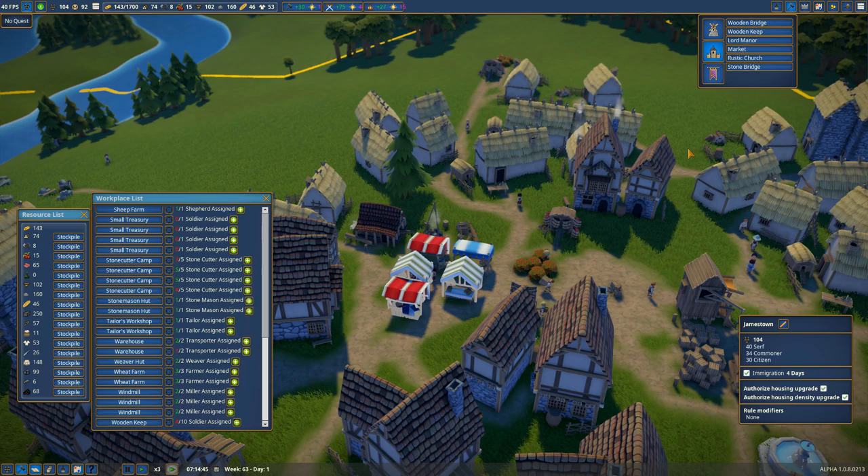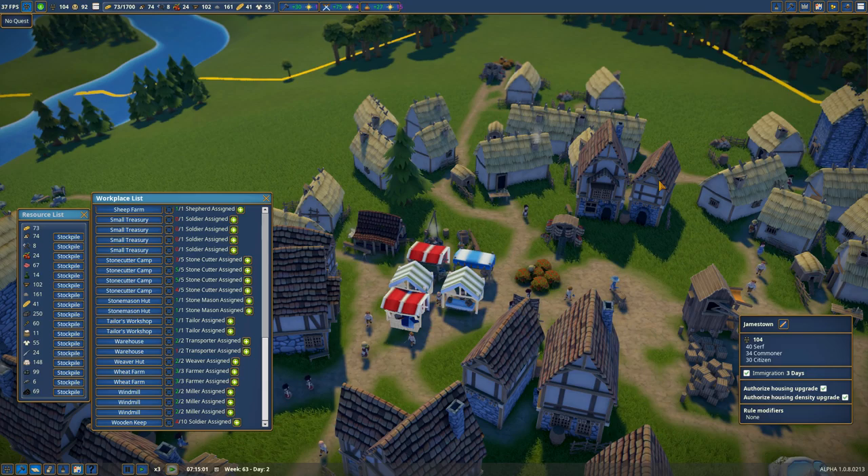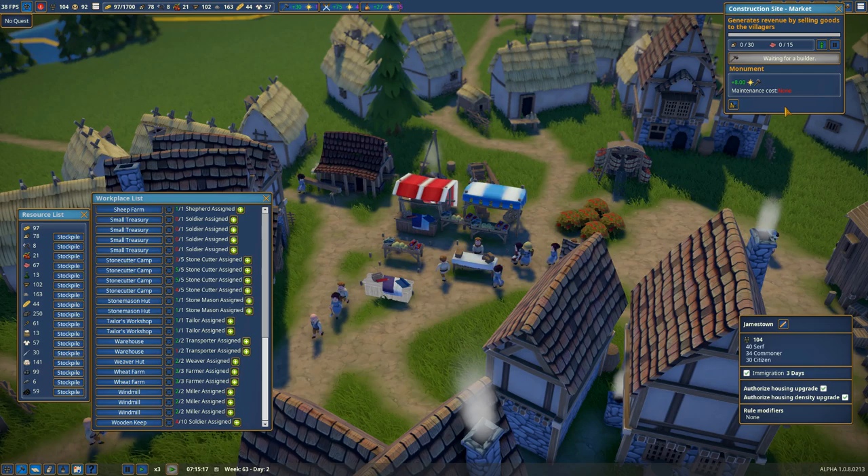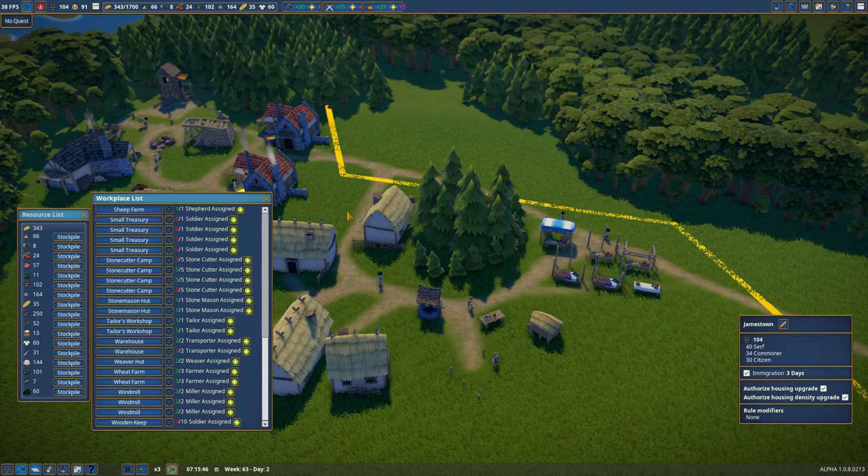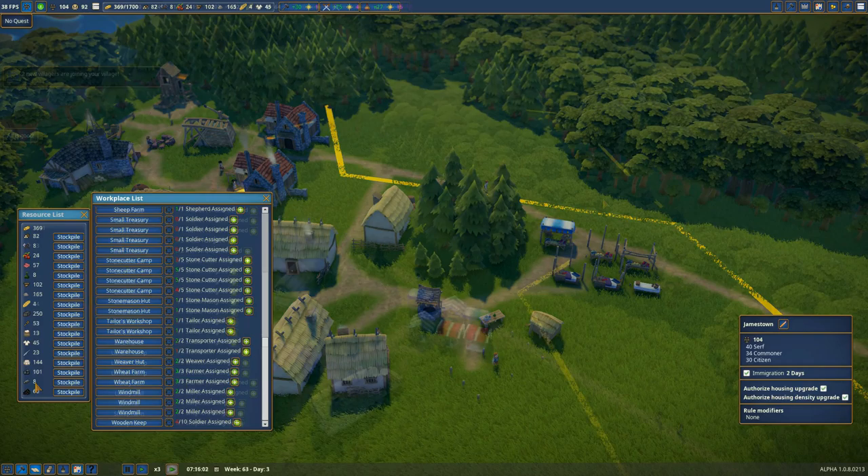It looks like the tents were already there — there we go, now we can hit start construction. We've also got new villagers coming. We've got our second iron smelter going, which will be important moving forward because I've been really low on iron so far.